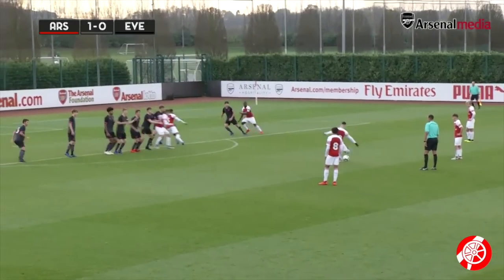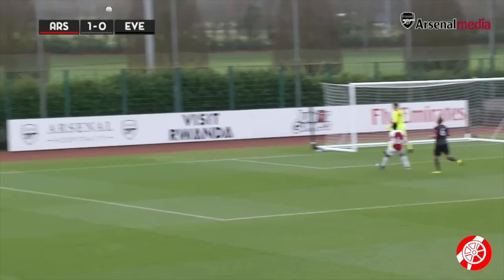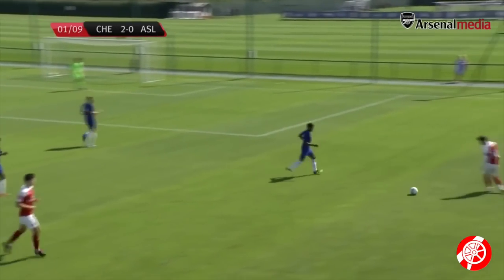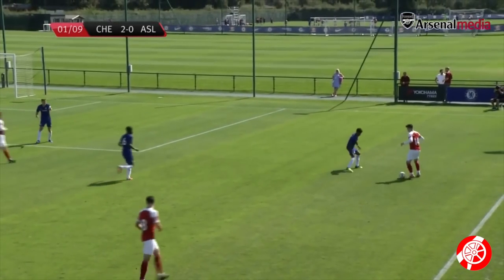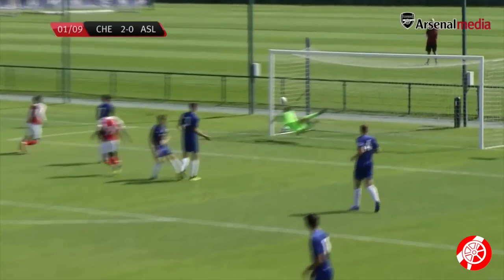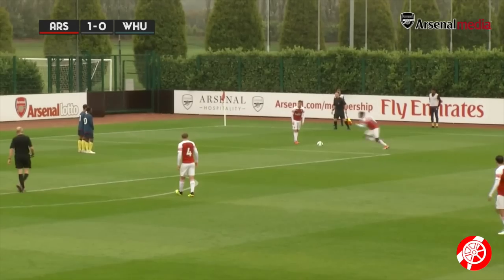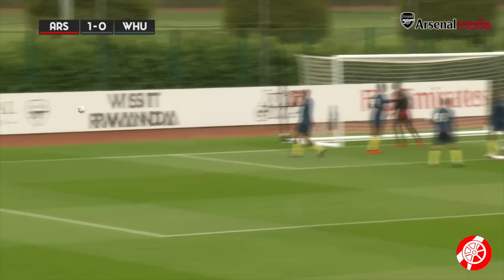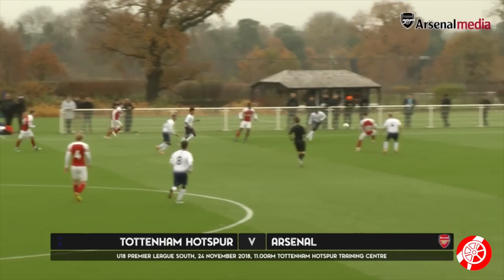Greenwood himself stepping up for the free kick and whipping one goalwards — and it's just off the top of the bar. Greenwood to his right, puts his ball in — it's Balogun's header and Arsenal do get themselves back into this game. Greenwood to deliver towards the far post — oh, it was Spencer Adams and a header not far wide.